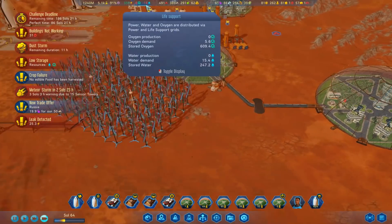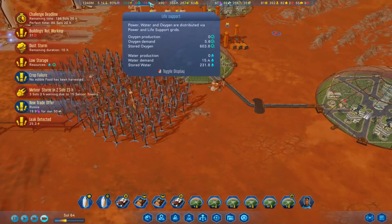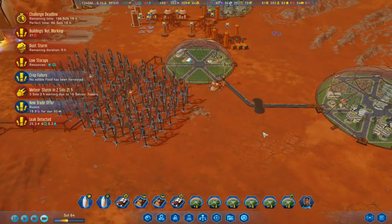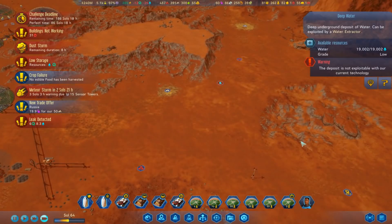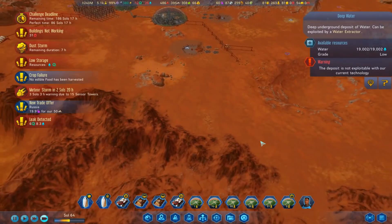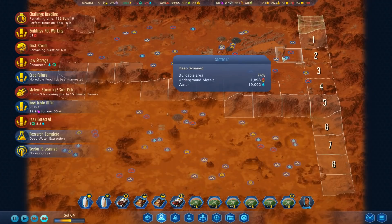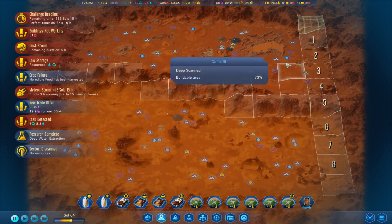We're doing 5.1K research - that is pretty impressive! Be interesting to see what the water situation is after this dust storm passes. We've got ten hours left, we've got 230... oh man it's going to be close. Once we get the deep water - we've got deep water there. Any deep water anywhere else? No, that's it. Now we can do it!